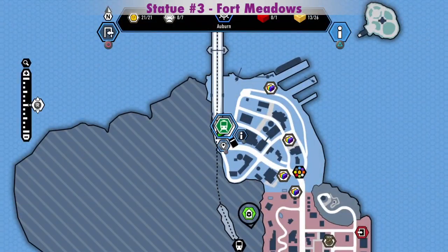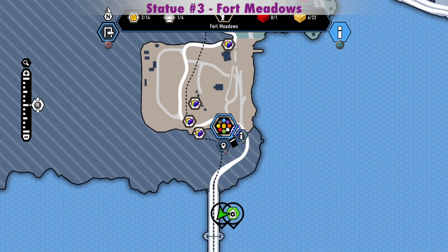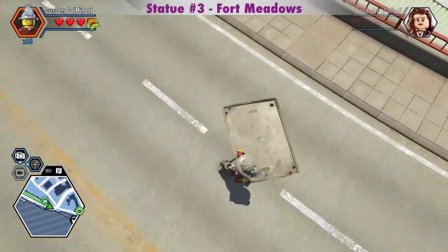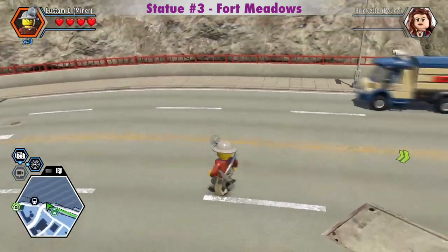You can get dynamite by the diner in Fort Meadows. I haven't built the train station in Fort Meadows in this game because I wanted to keep the Cydonia, the red train. Once you build the last train station, the Cydonia gets replaced by the Emerald Knight, which is a great looking train too, but I have that in another saved game.